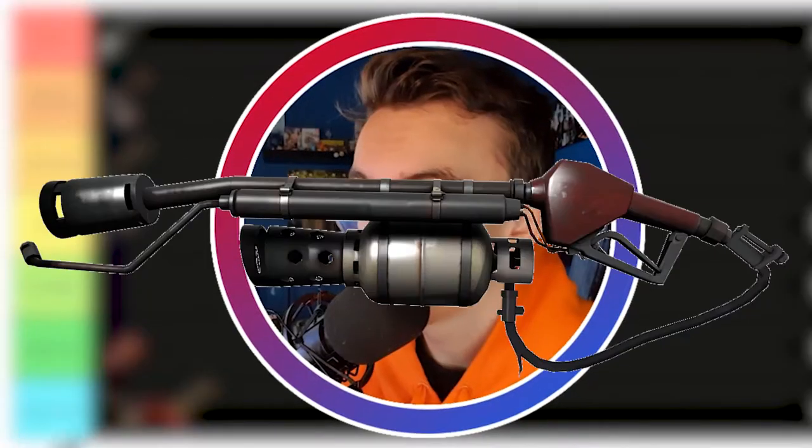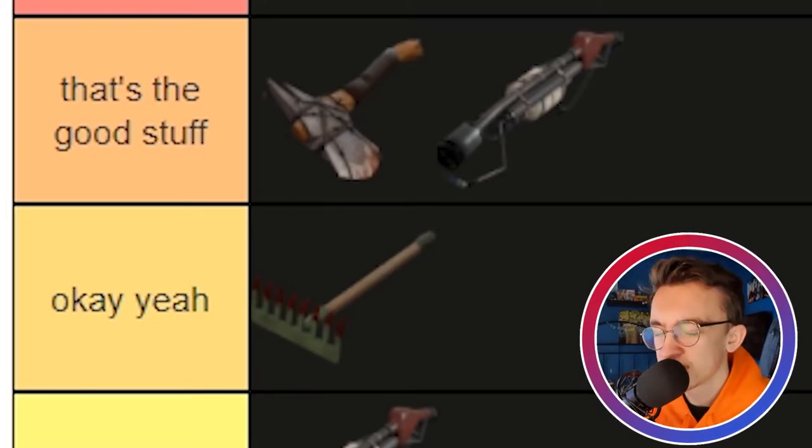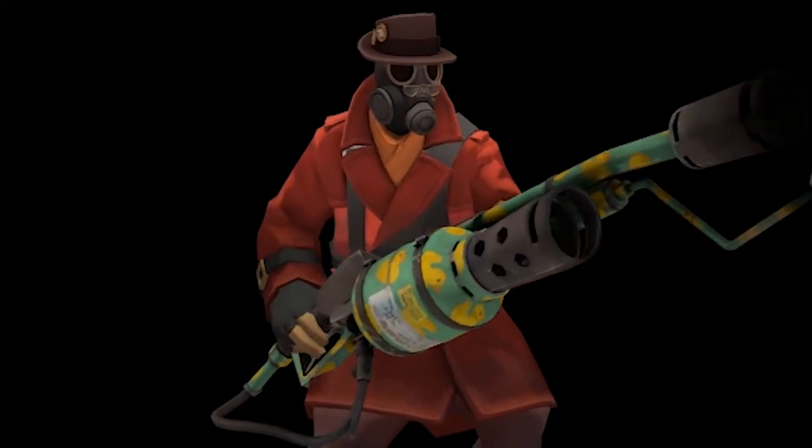The stock Flamethrower — that's the Good Stuff right there. It's basically a Degreaser without the faster switch speed and does a bit more afterburn, which is pretty good. I do think the Degreaser is a direct upgrade, which is why the stock Flamethrower sits in Good Stuff rather than Pog. It is a really good weapon though. I sometimes use it — I have a loadout with the Flamethrower instead of the Degreaser because I like the design of it.